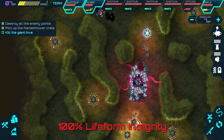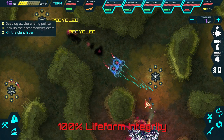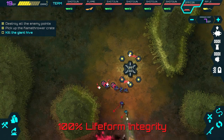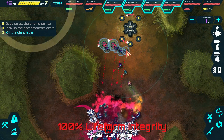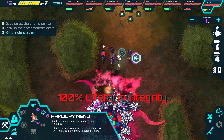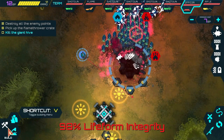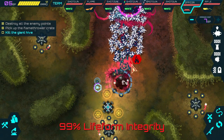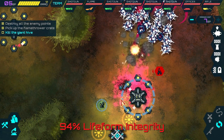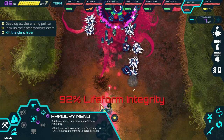It's spawning units — good thing we have that turret down there, but it's not going to be enough. Let's recycle this and send a unit around. We have 19 build points — let's get a couple of turrets up. We got another turret up and running. Holding them off okay from the north, and now we can build another turret — actually no, we're capped.